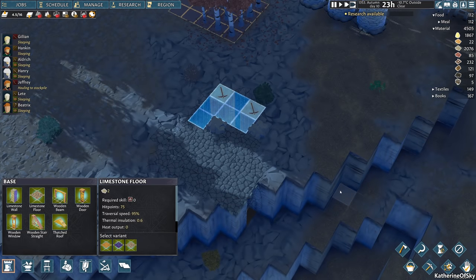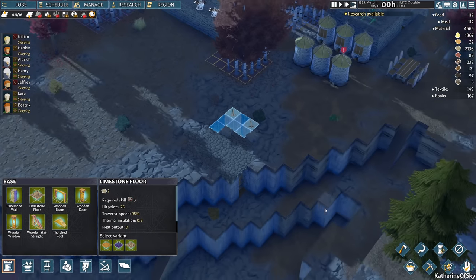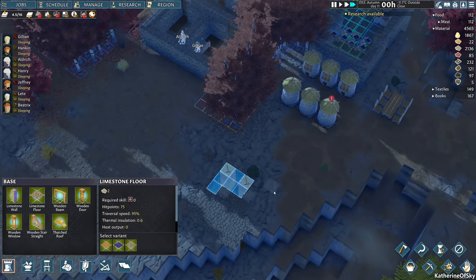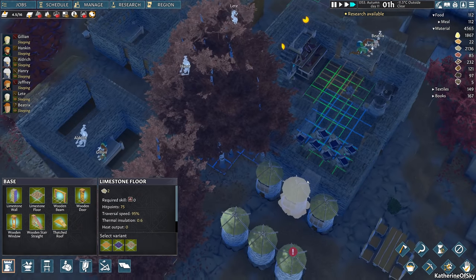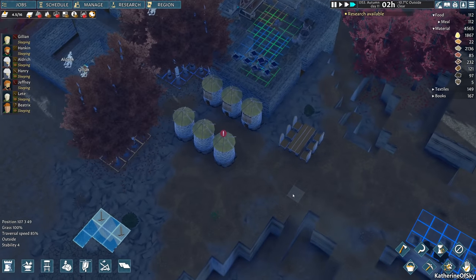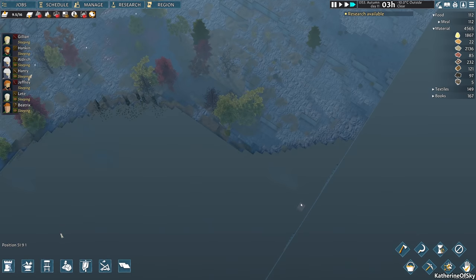Looking pretty good — that's where our food's going to be. We need to make sure that it has stone walls rather than dirt walls; I'm being careful not to dig into that part. We need more resources for that, and we don't have enough meat. We need more animals.